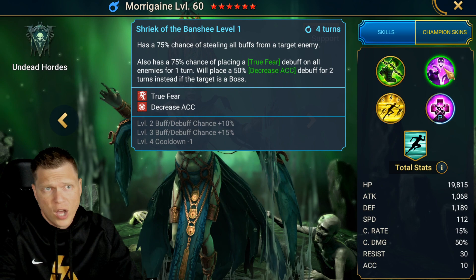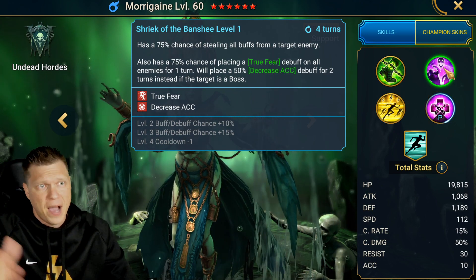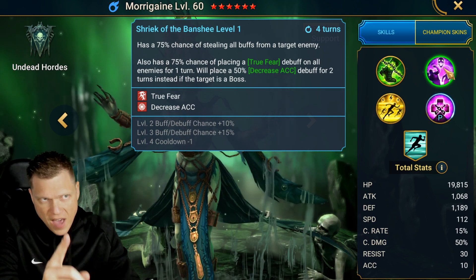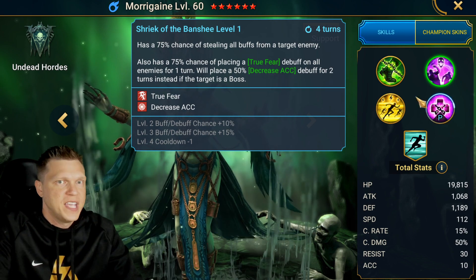A couple years ago when they brought fear and true fear to the game as a new mechanic, they did that by rolling out Harvest Jack as a Halloween champion. They're staying in that same frame, having Morrigain again based around the fear mechanic in honor of Halloween.